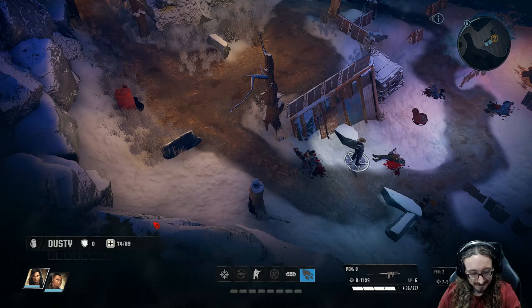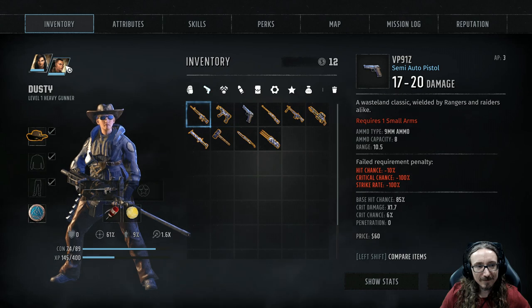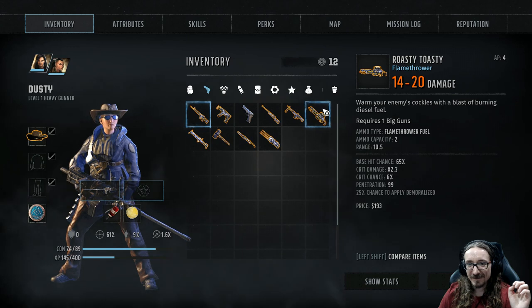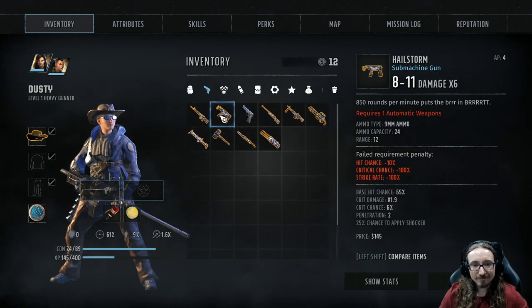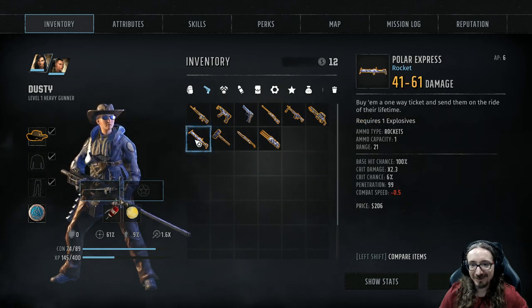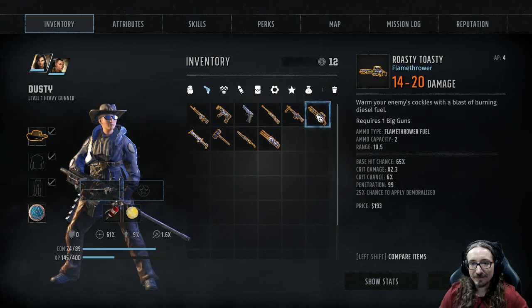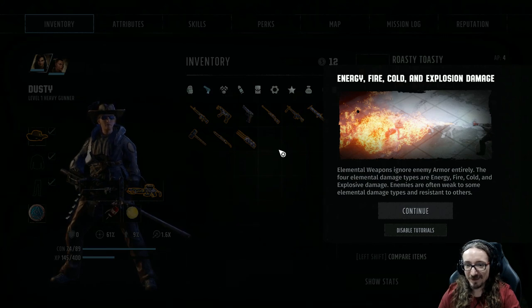Let's go back to our menu. Let's give her a sidearm. Why are some of these orange? I don't know if that means stuff I found — it's glowing orange for some reason. So that's a big gun that takes six action points. Let's see if we can find something that doesn't use so many action points. A rocket — on the other hand we have a rocket launcher. A flamethrower takes four. Let's try the flamethrower. 'Elemental weapons ignore enemy armor entirely. The four elemental damage types are energy, fire, cold, and explosive damage. Enemies are often weak to some elemental damage types.' Okay.